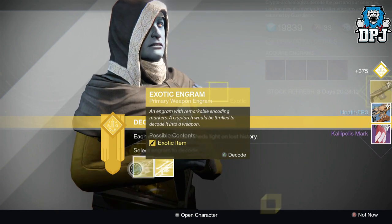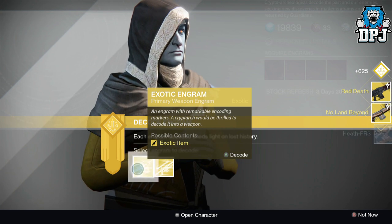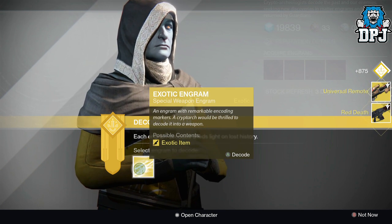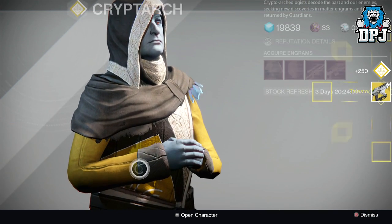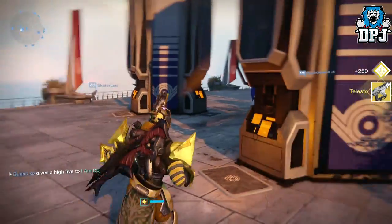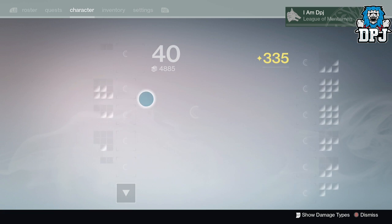More primaries — The Land Beyond and Red Death. Red Death is probably my favorite weapon in the game, I sound like such a scrub saying that but I love it. And then we get the Telesto, which is another great weapon as well.